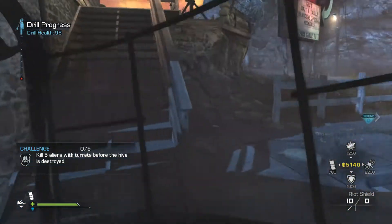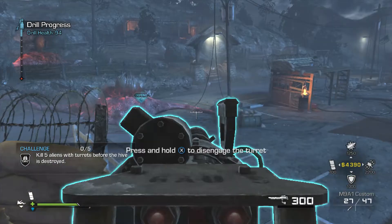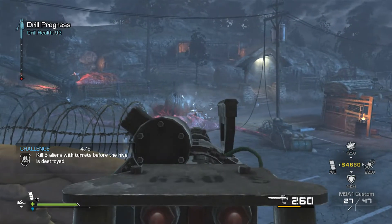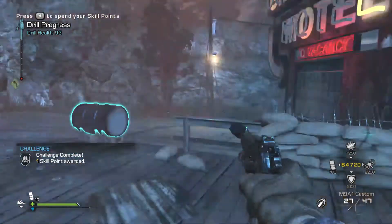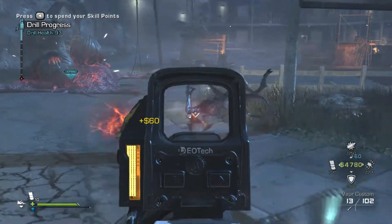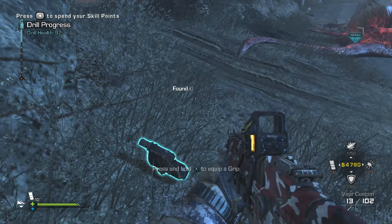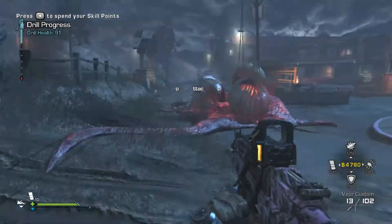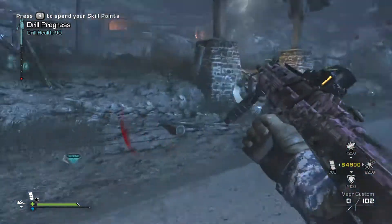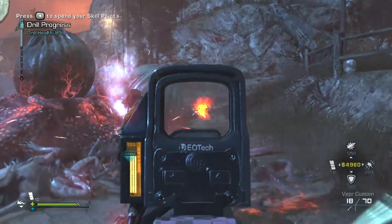Before we do that, equip the riot shield. There we go — another skill point gained. Paying attention to those challenges makes all the difference late game. The quicker you can max out one or two of your skills, the better.